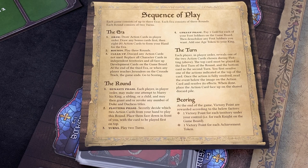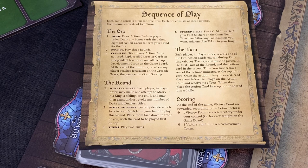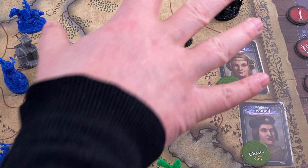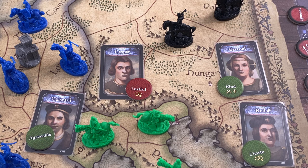Each player in player order makes one attempt to marry their king, a sibling, or a child, and may then grant or revoke any duke and duchess titles. We can ignore duke and duchess for now since we have no siblings or children. What we definitely want to do is marry. Looking at our close vicinity, we see lovely Gertrud in Hungary who comes with a green trade token - she's kind, which is a critical trade token.